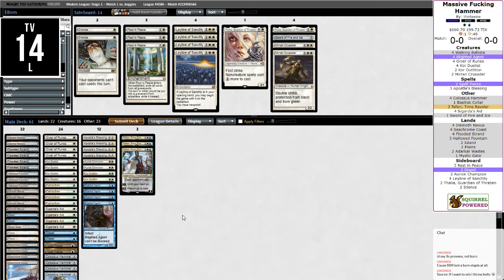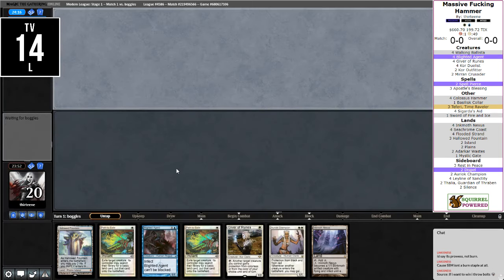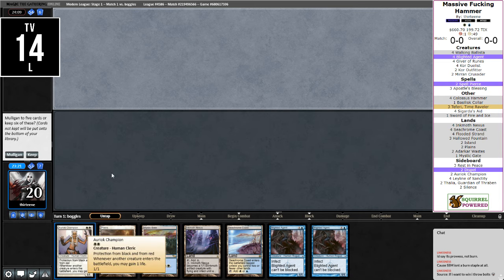Maybe the Apostle's Blessing — I have the feeling that life for the Shock is relevant. We already got the Massive Hammer. We have Path, we have a Giver of Runes. We don't really have a win condition or a Hammer, so I think I have to send this back. This is actually the colored mana sources, redundant creatures. What does it actually take to win? We need two lands, we need a creature, a hammer, and a way to equip — so we need five. We would require a perfect hand at five. Let's just keep this on the strength of the Champion.